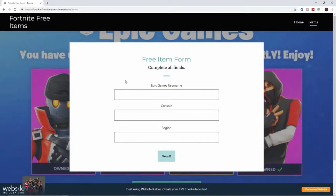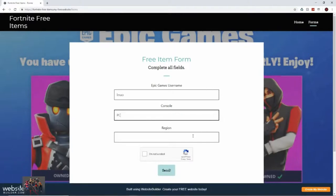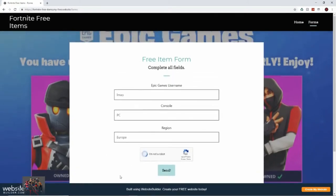I'm gonna complete this form now. I'm just gonna blur my details. I'm entering my username, console - it's PC, works for any console as well - and region: Europe. Make sure you're putting the right region. Once you've completed the form, press 'I'm not a robot,' then just press send.